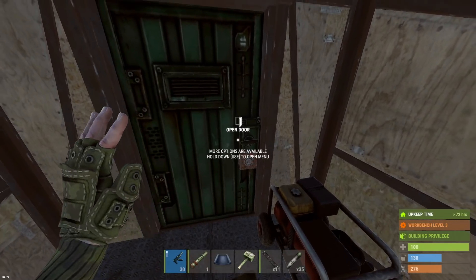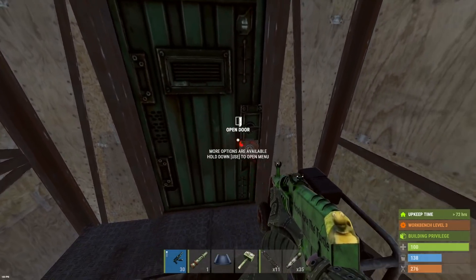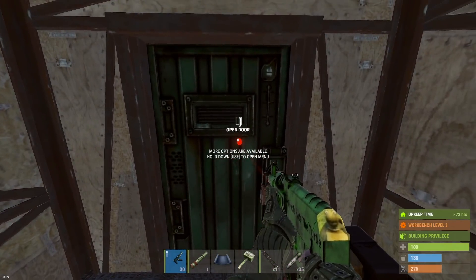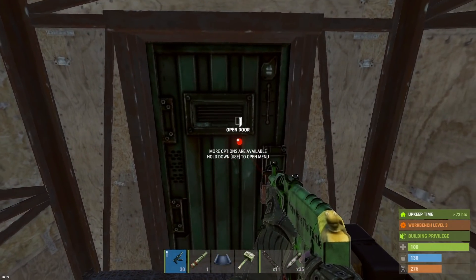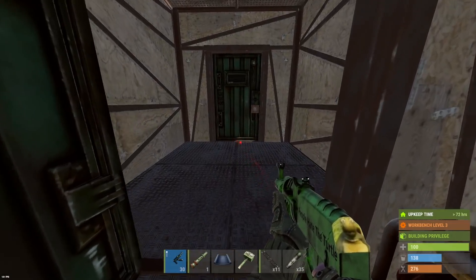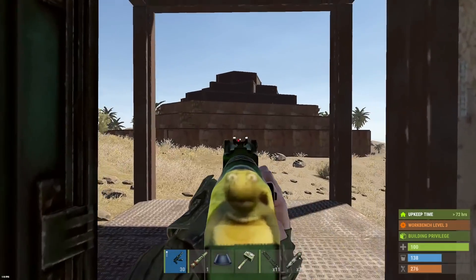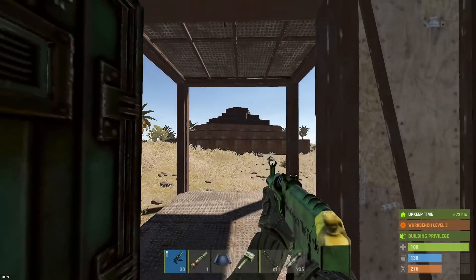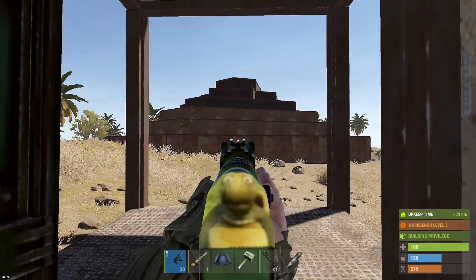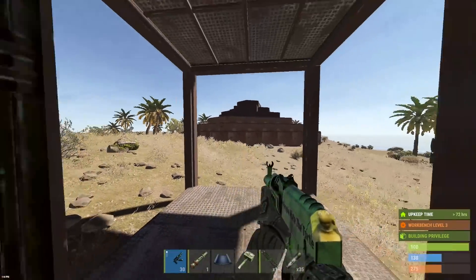What's up guys, back with some more raids today. I've got an extremely juicy looking bunker base and we do have an auto turret setup — if you guys haven't seen my last video, we got countered a couple times and actually died and lost all the loot. Hoping this thing can cover my back. We brought 35 C4 and think we're gonna have to drill through at least four armored walls to get to the center.